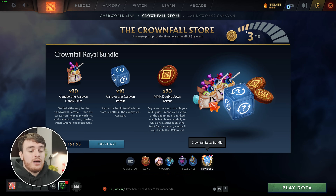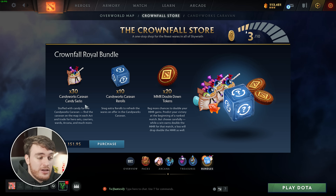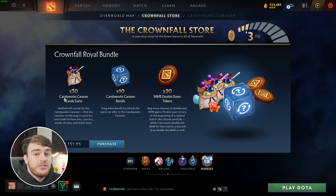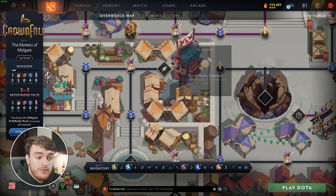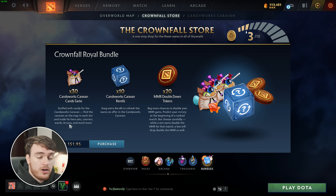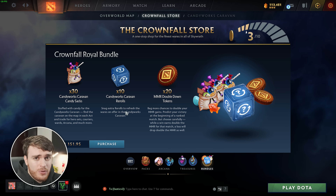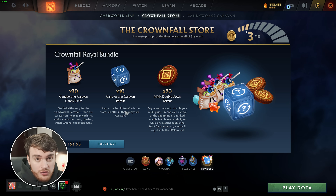Then, finally, the Crownfall Royal Bundle. This allows us to get 30 Candy Sacks, 10 Candy Works Caravan Rerolls, and 20 MMR Double Tokens. So, this is essentially a bunch of cash that you can use in the in-game item shops when you eventually reach the caravan, which the first one is located over here. And with that, you can buy Hero Sets, Couriers, Wards, Arcanas, and other items. This is where re-rolling comes in. You get 10 re-roll tokens with this, and you can re-roll a shop to hopefully buy something that you were hoping for, or something better than what you're offered.